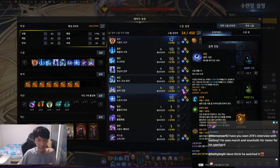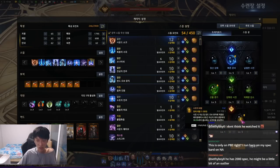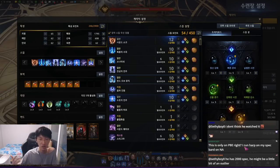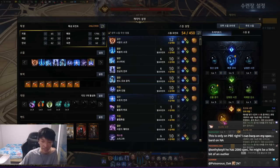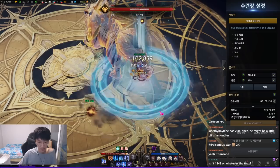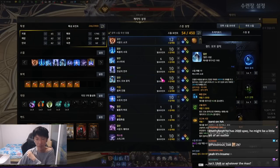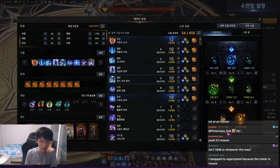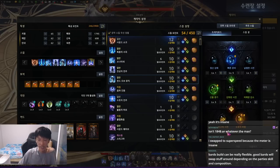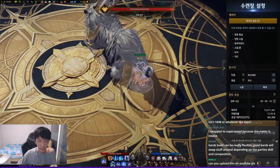A lot of Spec bards use the tripod that gives more gauge instead of the shield. This is preference — most Spec bards run shield, but when I tried the gauge tripod, it does increase a lot of meter, like almost one-fourth of a bubble from zero. But even so, my recommendation is running the shield, because with high cooldown you won't be giving shields frequently anyway. And even with the shield tripod, it still increases a lot of meter.